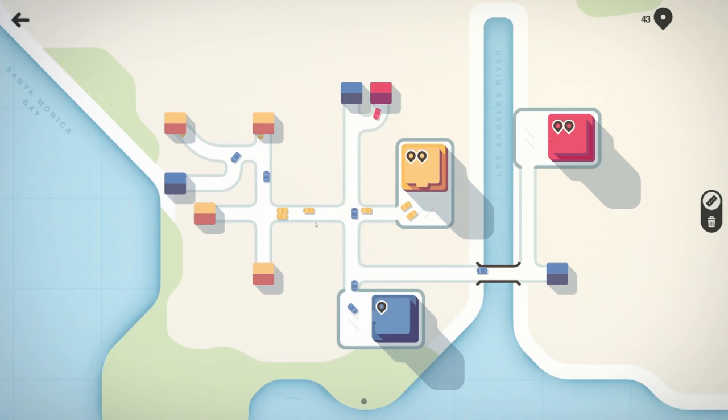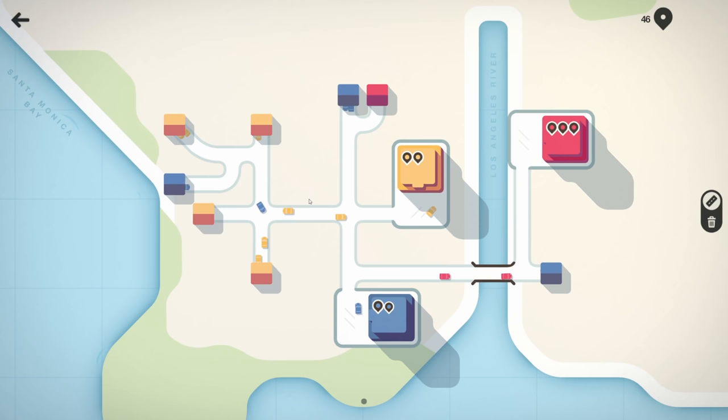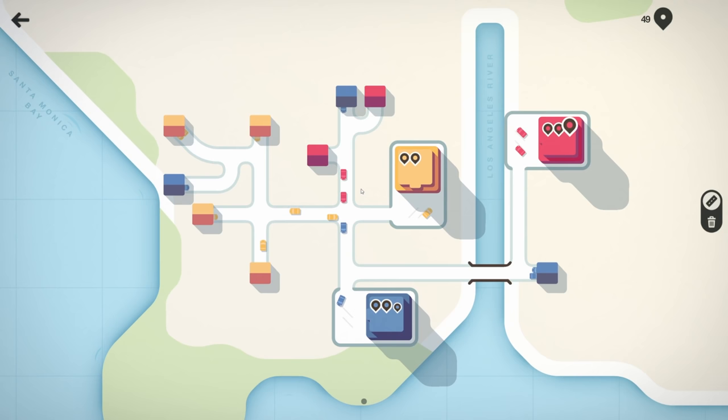Colorblind mode — if you have trouble differentiating the colors, colorblind mode may help. I'm good, I can see all the colors. Comment down below — I'm curious what percentage of people are colorblind, because there are different types, like red-green colorblindness and another really common one.